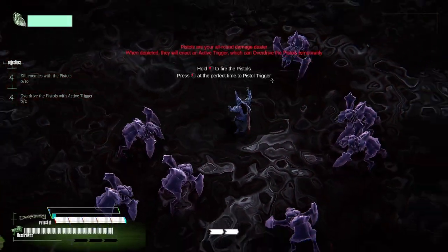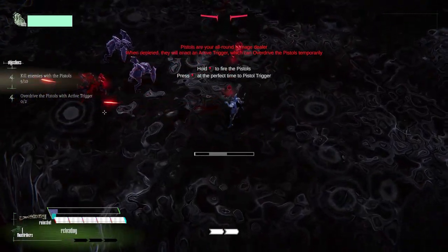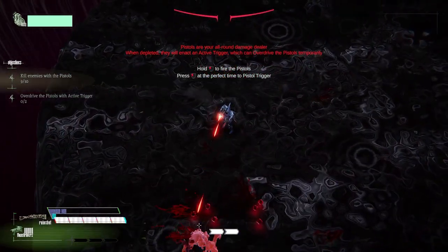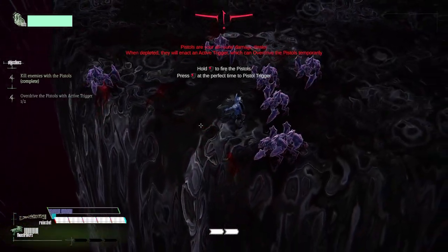So we have our pistols — this is an all-round damage dealer. When they are depleted they will enact an active trigger, which means you can override — kind of Gears of War style. Press left click and we can get that active reload going.